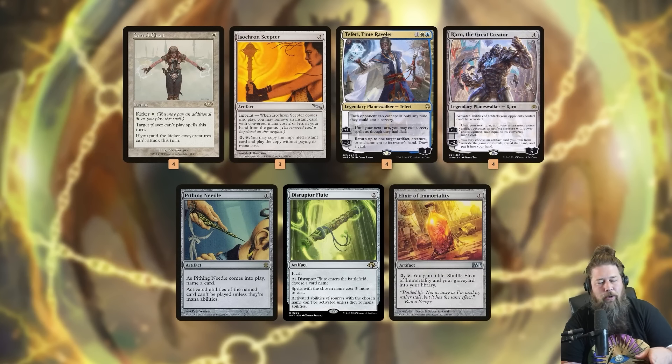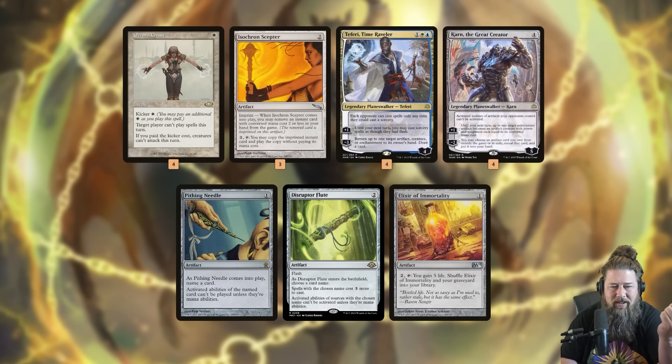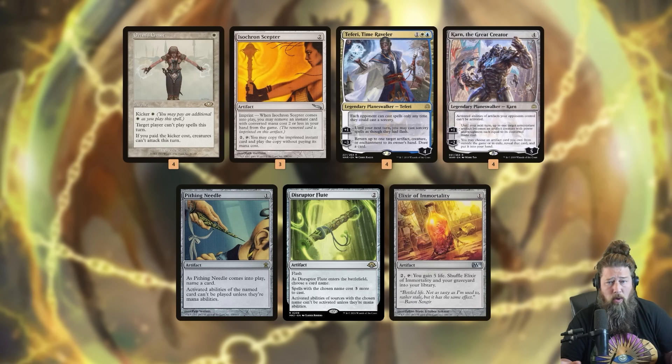But that's not totally true in 2024, because there are weird ways of interacting. The one thing that breaks out of the Teferi Scepter Chant lock is a channel land — something like Boseiju to blow up the Isochron Scepter, or Otawara to bounce it. Those can still be channeled even through Orm's Chant and Teferi, because you're not technically casting a spell. To fully hard-lock our opponent, the last piece of the puzzle is Karn the Great Creator, who fetches Pithing Needle or Disruptor Flute from our sideboard to name Boseiju or Otawara depending on the matchup.